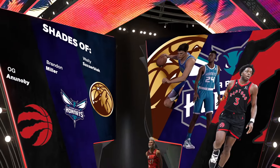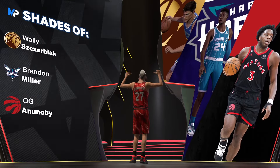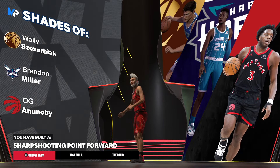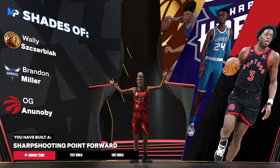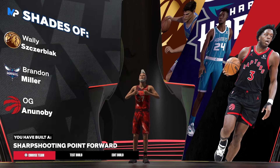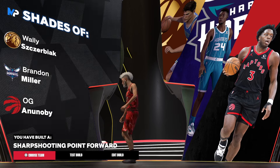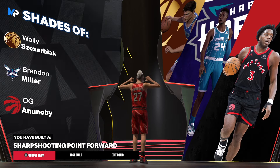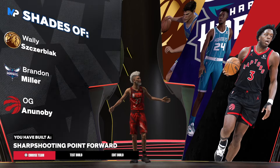We do have shades of Wallace and Zerbiak — that's old school. We got Brandon Miller, and we got OG for the shades of. Don't put too much into the shades of — it's a comparison of all three of them, not just one person you see on the thumbnail. And we have the sharpshooting point forward build. That's the build.